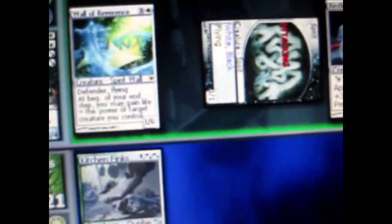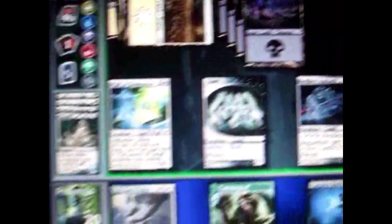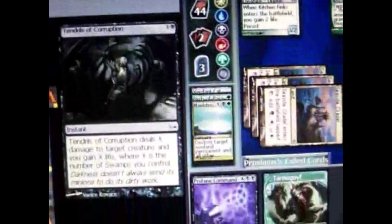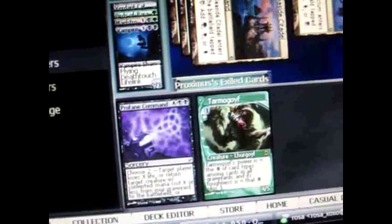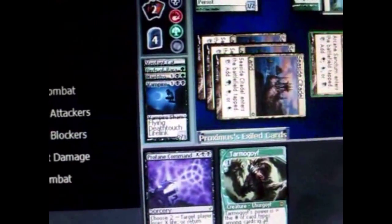He attacks. I can't block because it's a flying creature so I take 1 damage. It's my turn — I draw a card and play two creatures: one for 1 green and 1 colorless, another for 2 black and 1 colorless. Opponent's turn: he plays a spell that deals X damage to a creature, so it dies and goes to the graveyard. He gains life at the end of every turn thanks to that card.